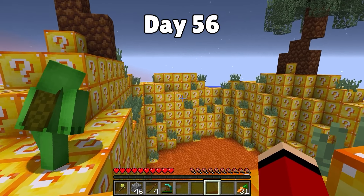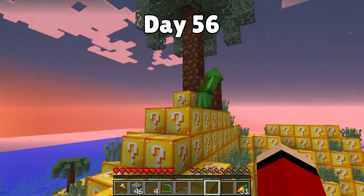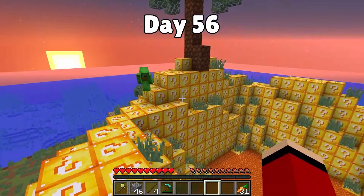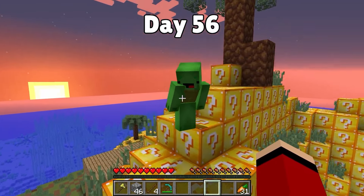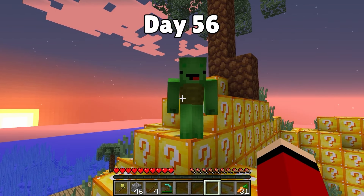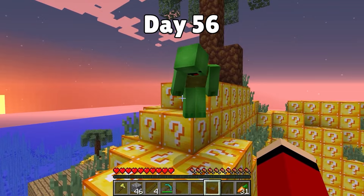Day fifty-six: it's been a while, so we came back to check on the volcano. The lava is really close now — it's gonna explode! On day one hundred it's going to have a huge eruption. Are we going to make it? Even though our shelter is strong, Mikey, you and I are really underprepared. We need to find ourselves some better equipment!